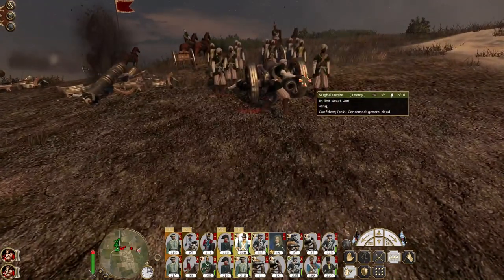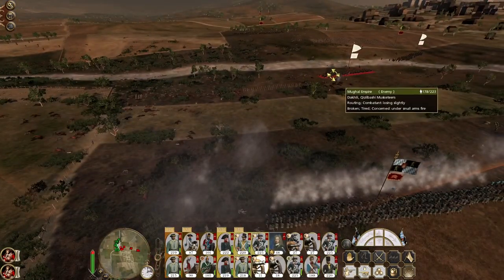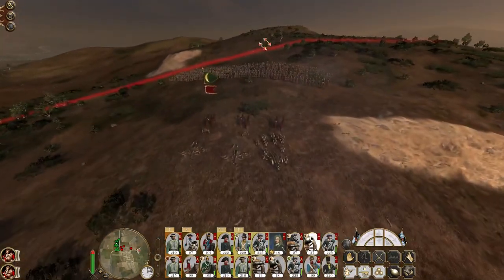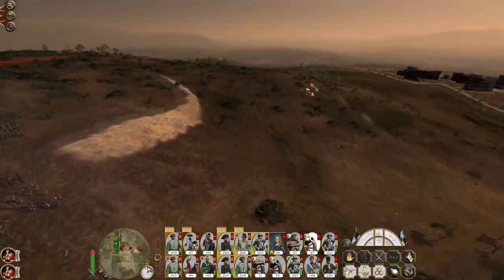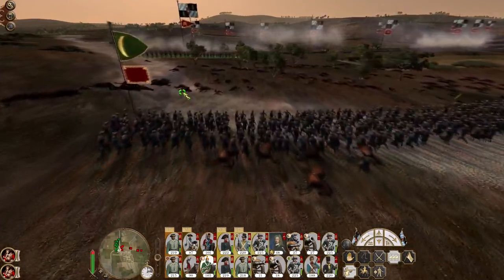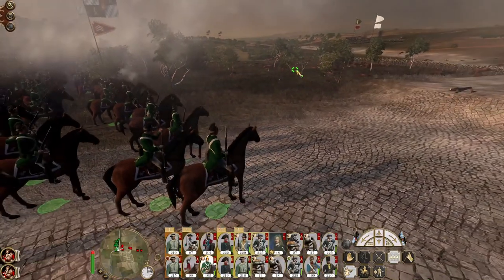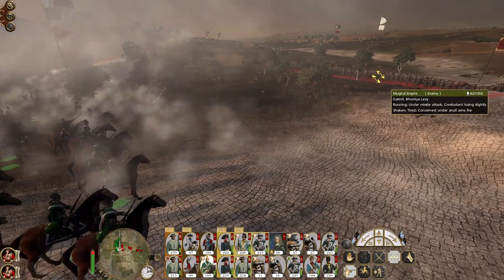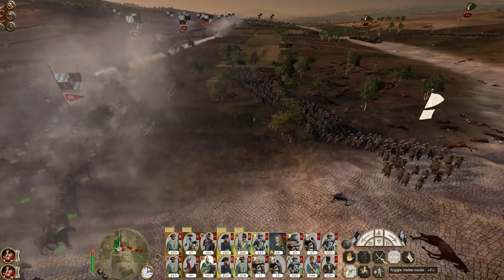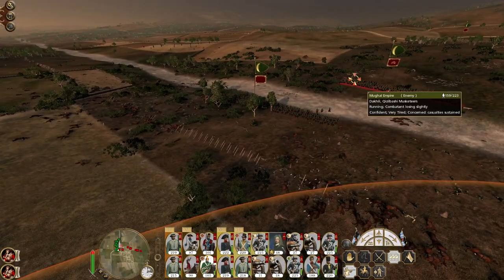You're down to one gun - one incredibly well-manned gun. Still more infantry. I may as well let my Chevaulegers engage the enemy themselves because they may actually reload and get another volley into the levee before they get into position. In come the dervishes - dervishes and Kizilbashi.